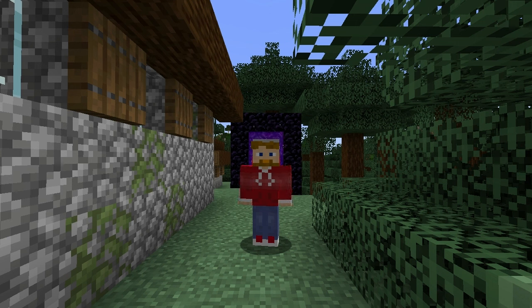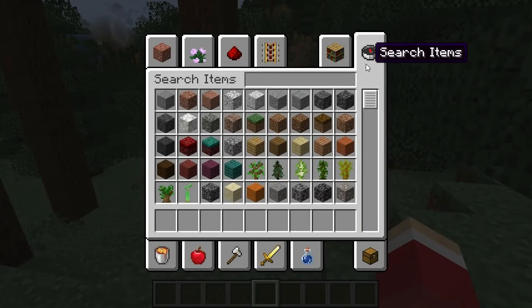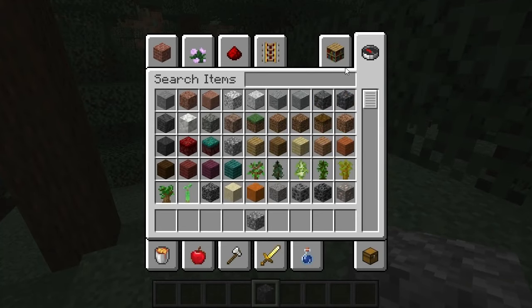So how do you make smooth stone in Minecraft? Let's show you. The first thing you need to do is mine cobblestone. Make yourself a pickaxe. Mine stone, which is anywhere underground, and you will get cobblestone.